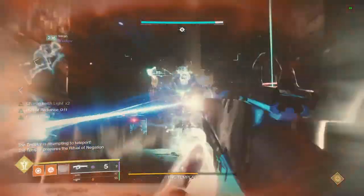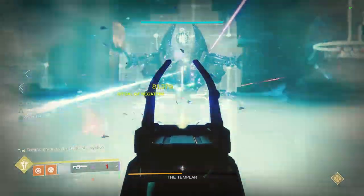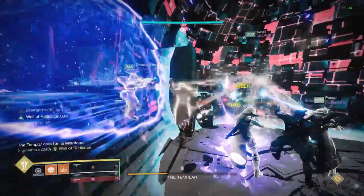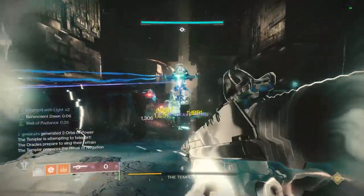Lastly, make sure at least one person has on Particle Deconstruction and shoots the Templar initially with a regular fusion rifle to maximize everybody's damage. Before the damage phase actually begins, players will need to use one of two strategies to get past the oracles in the beginning of this encounter.